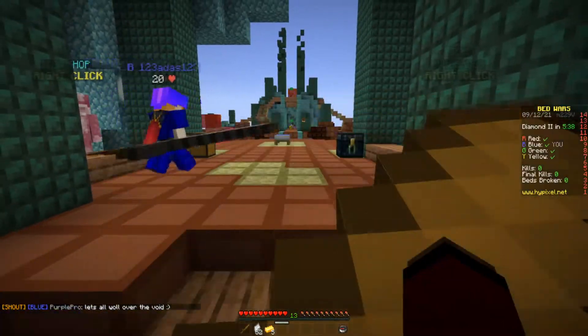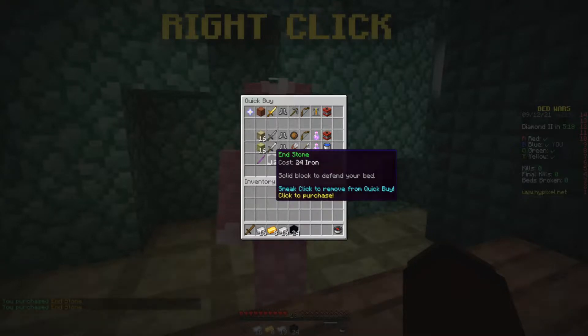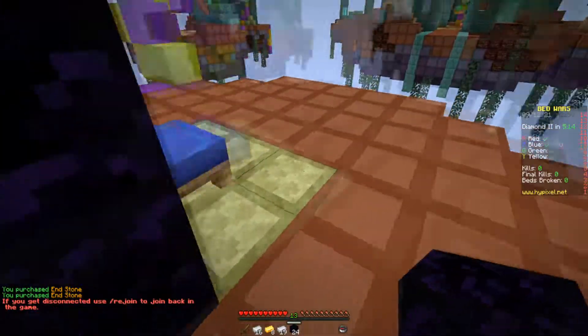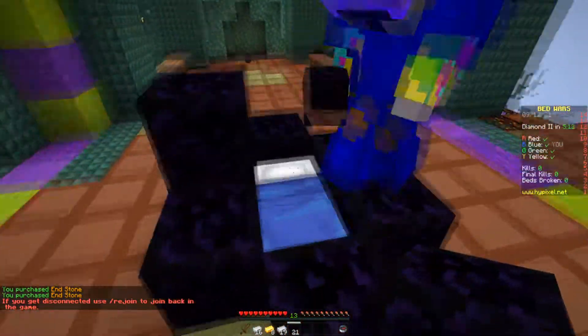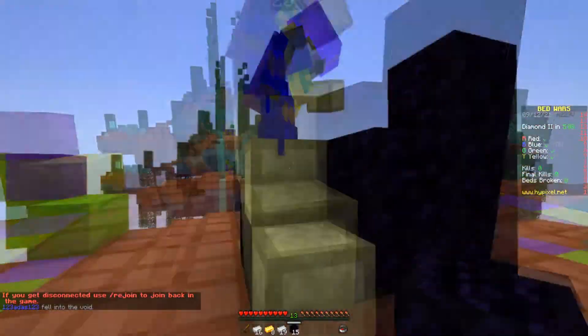One of my teammates is gonna bridge towards the diamonds. I'm gonna buy some Obsidian and place it around the bed. Okay, all the teammates are gonna help me. Good. There we go — I got Obsidian at the start of the game, and I'm gonna place some end stone around it.